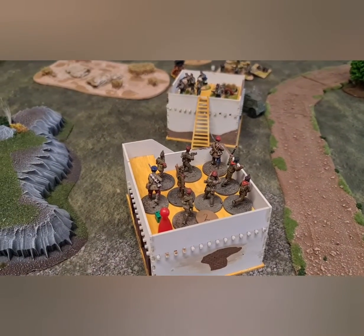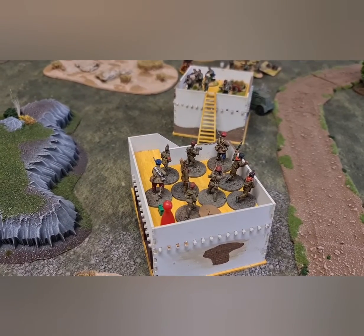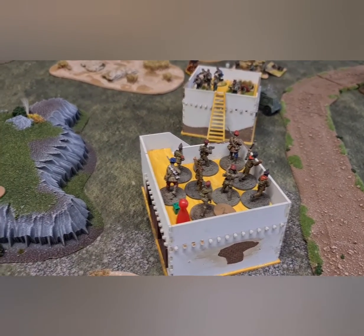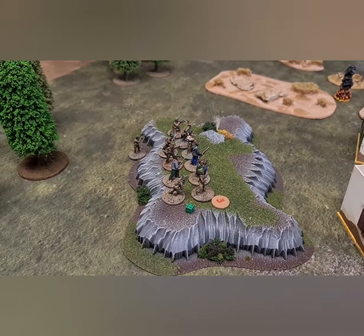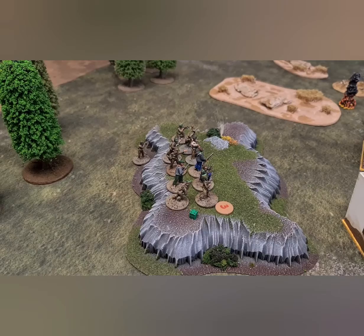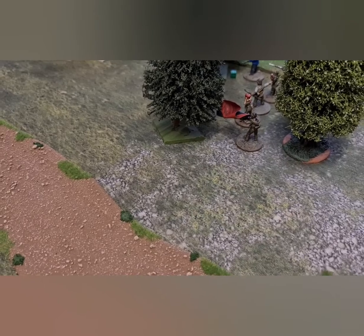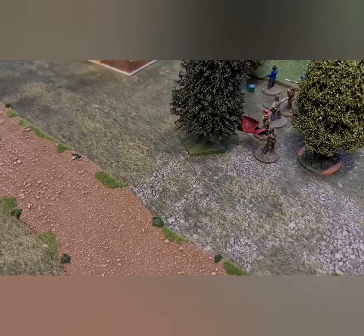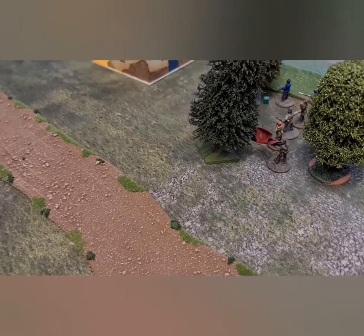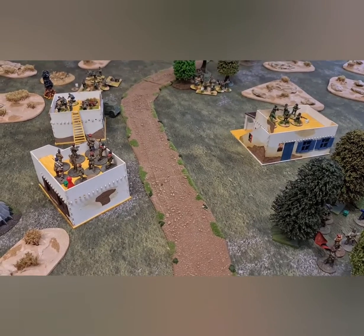Poom Two in that building is still pinned — they didn't activate last turn, and luckily didn't take any casualties either. Over on the hill, Poom Three has moved up, and in the background you can see the sniper sneaking around the outside. The other sniper is down here and has failed on both occasions to get a clear shot, so he hasn't done much yet. Now let's bob round to the Nationalists' side.